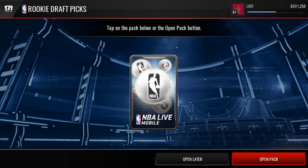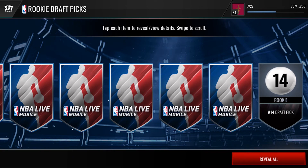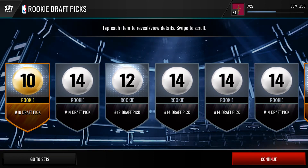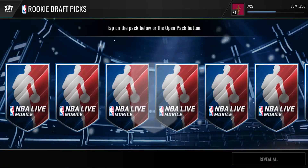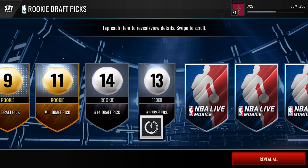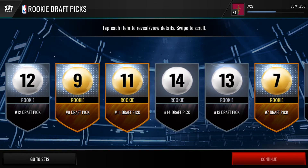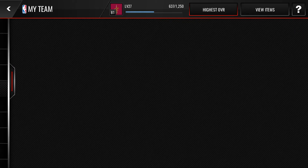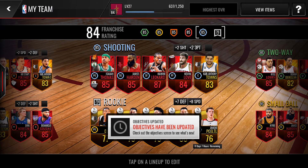The topper is revealed — rookie draft picks! So it is 10 draft picks we get out of this. Looking for elites — got a gold, and another gold, that's what we want to see. Looking for that red elite draft pick, that would be clutch. We get two golds, and three golds out of that last pack. Let's go back to my team, update the roster with highest overall, and we come out with a 79 overall.